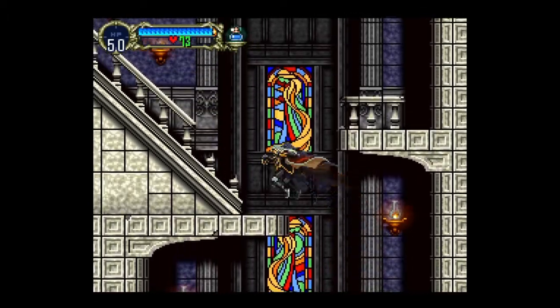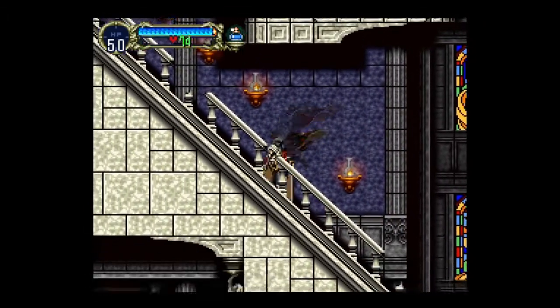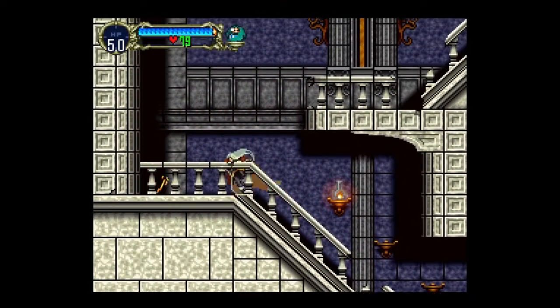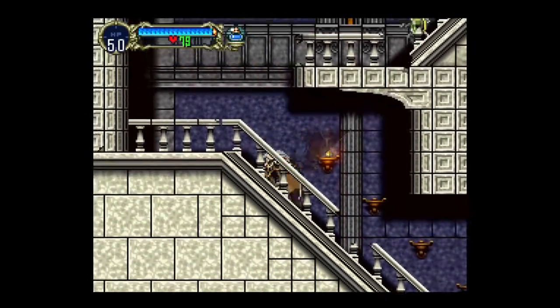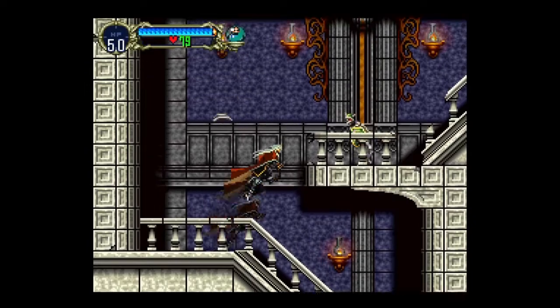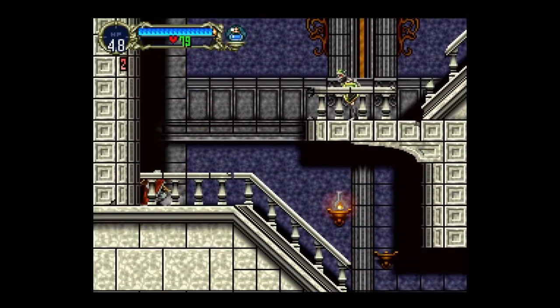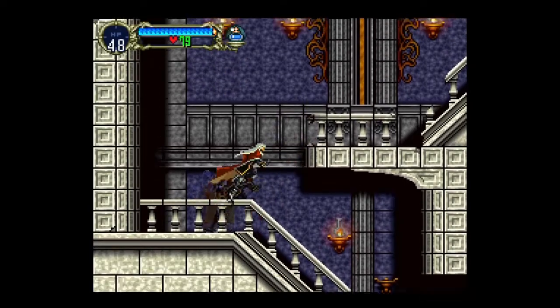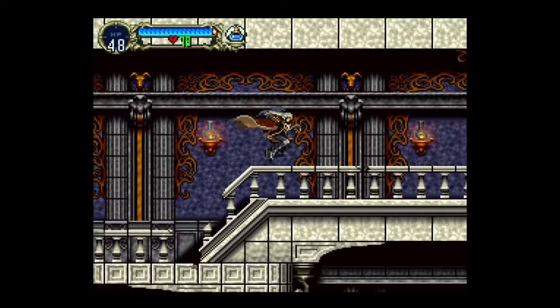I think you can get a shield from those guys, cause I'm pretty sure every enemy drops something valuable. I remember at one point I literally tried to get every single item in the game, and let me tell you, that was not fun — mainly because the Ouroboros had like a 0.02% chance to drop the Lapis Lazuli, and it was obnoxious trying to get that.